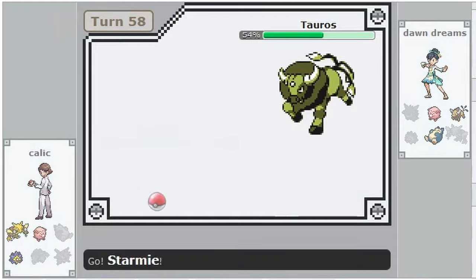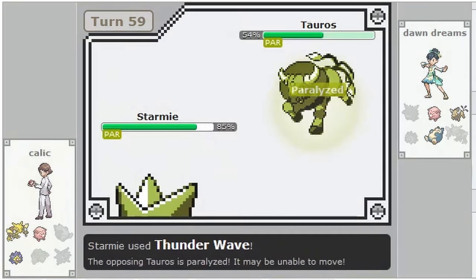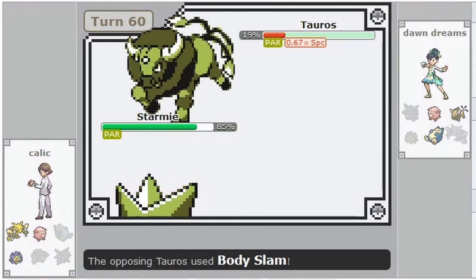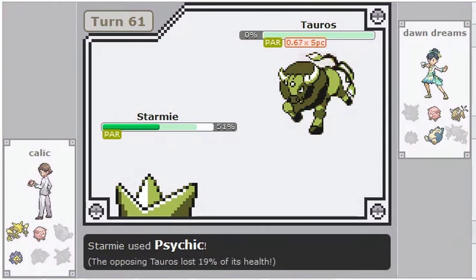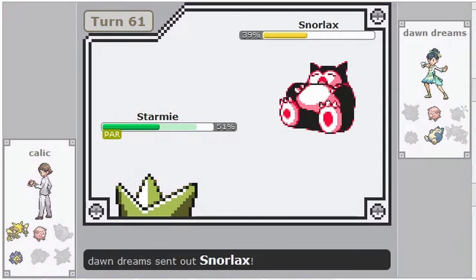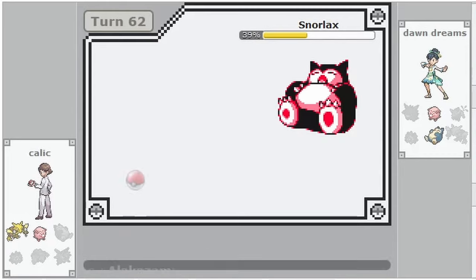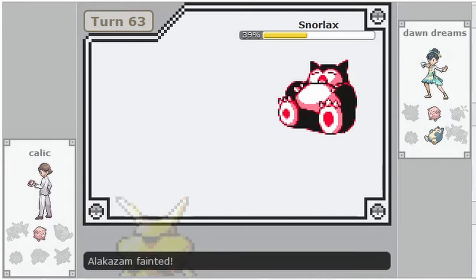The next difference is Hyper Beam. In Link battles, Hyper Beam doesn't force a recharge if the target was knocked out or if it misses. But in Pokémon Stadium, Hyper Beam always forces a recharge, even on a KO and even on a miss. So Hyper Beam is a lot weaker in Stadium, but still very, very good in Link battles.